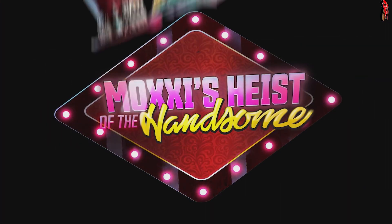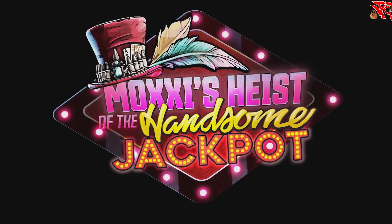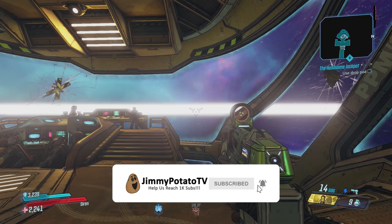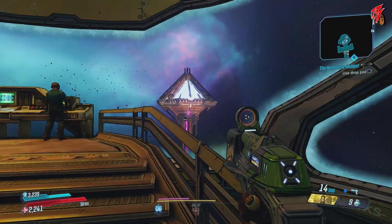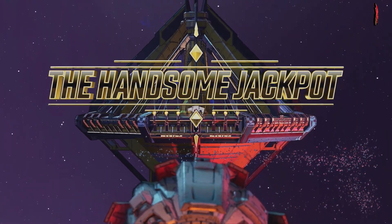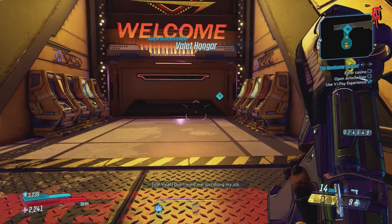Moxxi's Heist of the Handsome Jackpot feels like its own self-contained game. It has its own original locations created separately from the main Borderlands 3 game, a storyline entirely unto its own, and it clocks in around 5 to 8 hours for playtime, depending on how thorough you are and what kind of builds you take into it.